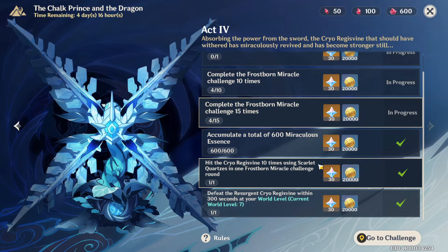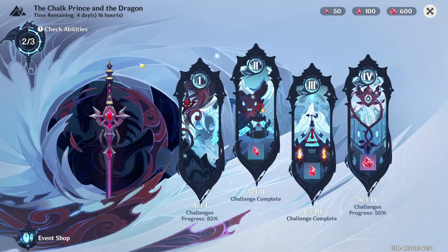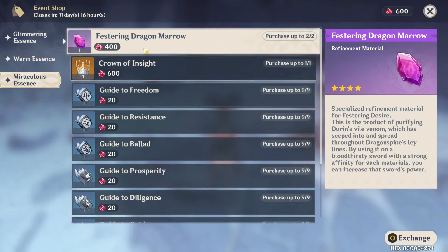You also need to hit the Regi's Vine ten times using Scarlet Quartz: pick up Scarlet Quartz, hit it, pick up again, hit it again — ten times. It's easy to complete. You also need to accumulate 600 Miraculous Accents.